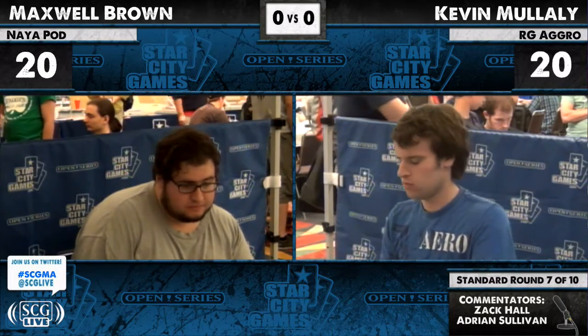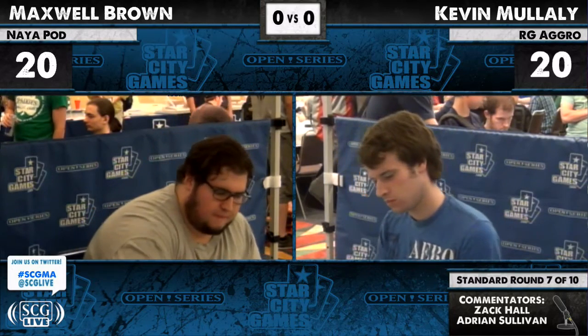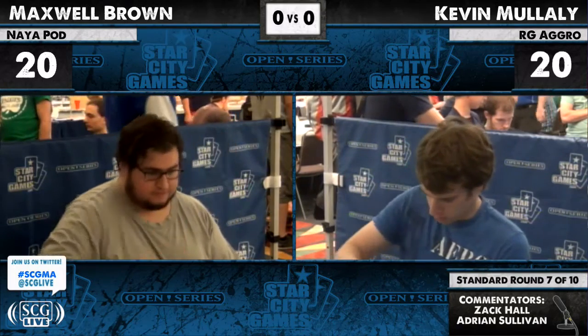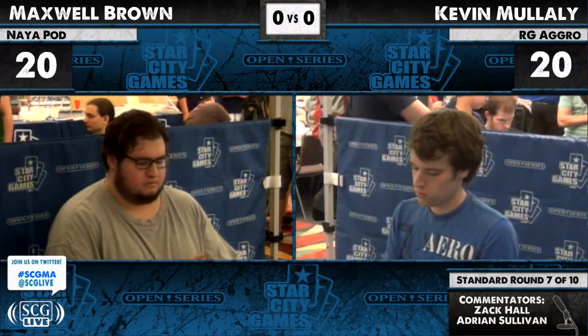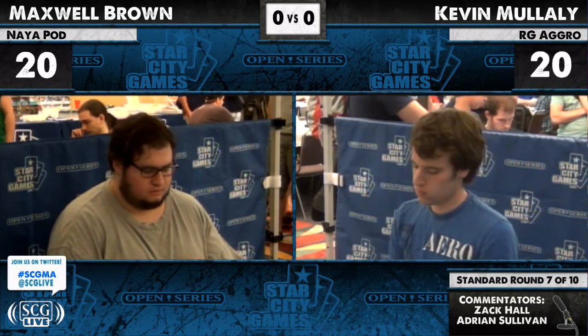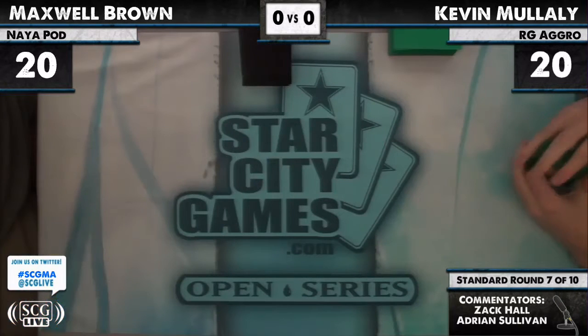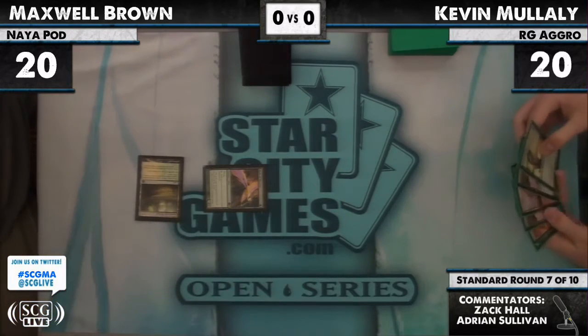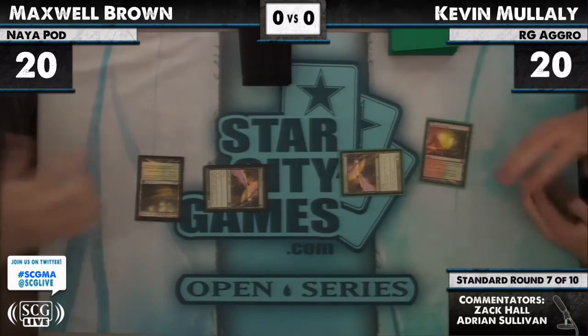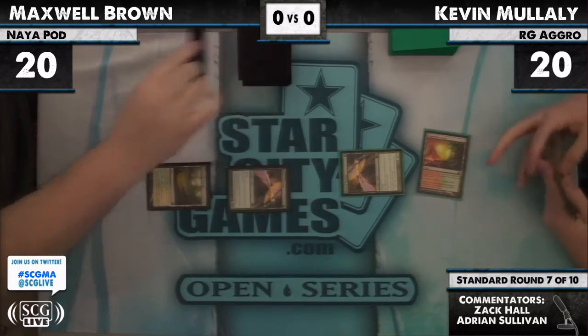For Kevin, the number of cards in his hand really doesn't matter a lot — it's really about the aggressive start. If he can go accelerant into a three-drop into a four-drop, he'll be in great shape no matter how many cards he has. One of the things you usually don't see when the Red-Green Aggro deck wins is them with an empty hand. Turn one Bird of Paradise, followed by another turn-one Bird of Paradise — dueling birds!